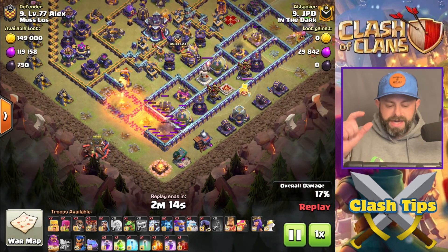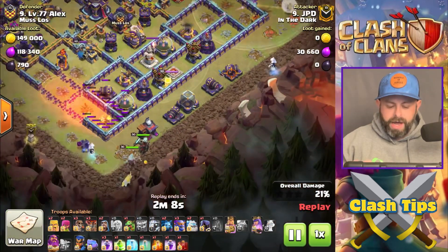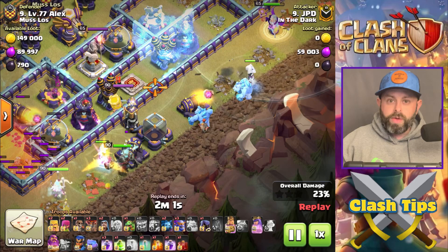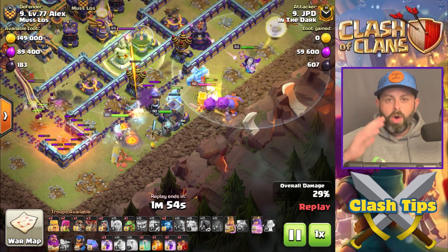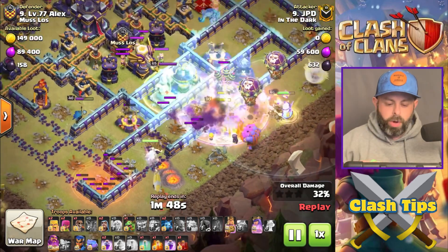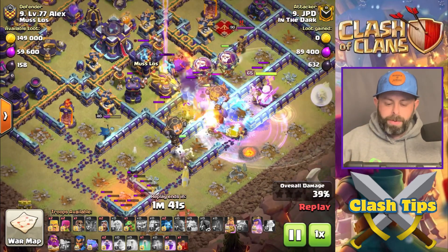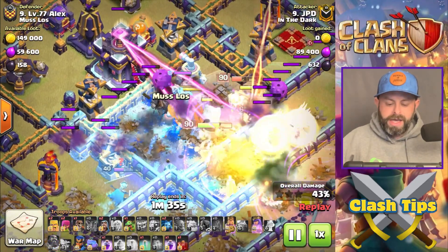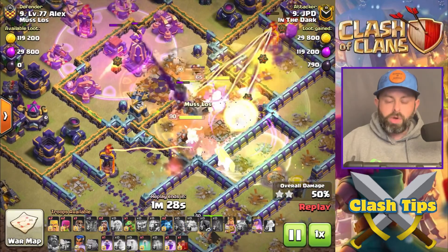He wanted his Titan and his Yeti to join up with the main group of troops. While the Warden is going down on one side, he has this extra E-Titan and extra Yeti coming down to the side. There go the two Ice Golems. He always Wall Breaks in two places: one for the side of the King, and one for the side of the E-Titan and the Super Bowlers. The Queen comes in behind the E-Titan and Super Bowlers. If there's a next layer he needs to break, he'll bring in that third Wall Breaker, but typically he'll jump into the next layer. He rages up his Super Bowlers and holds his Grand Warden Tome as long as possible.